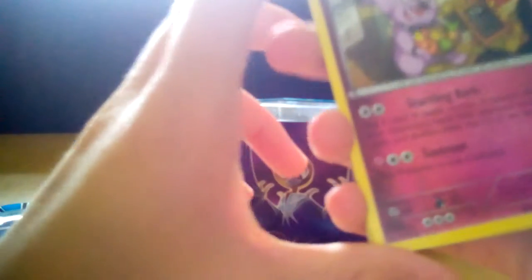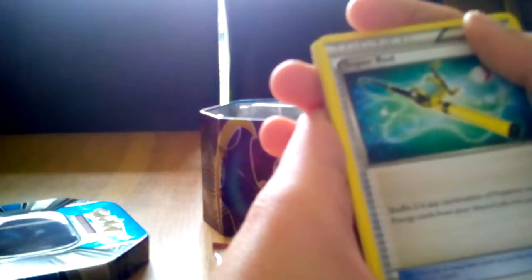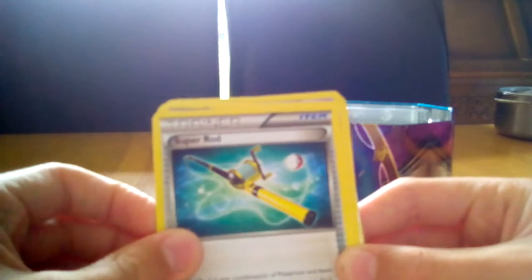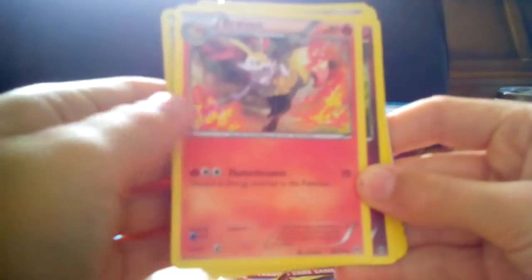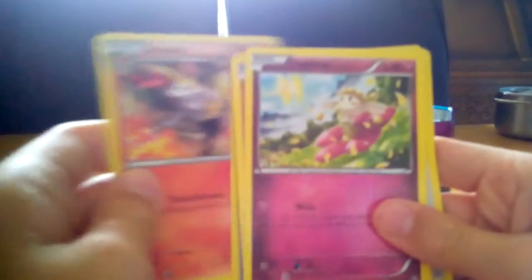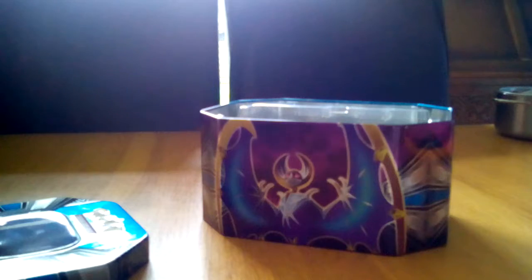I've got Granbull - Startling Bark. Oh, I've also got Snubbull. Got two of those. Super Rod - shuffle three in any combination of Pokemon and basic energy cards from your discard pile into your deck. Bruxish evolves from Finneon. Flamethrower attack - pretty cool. So that's the last of it.